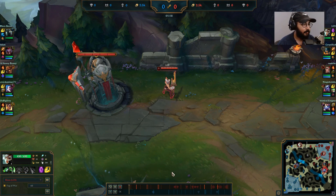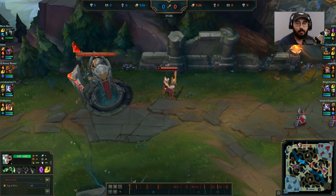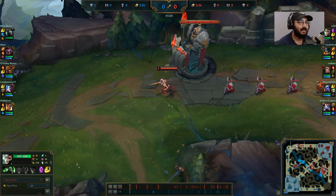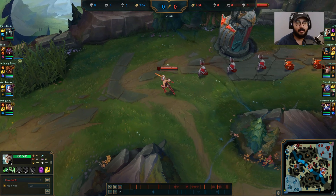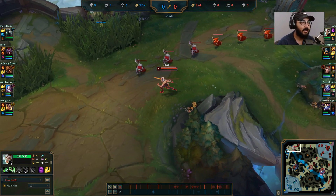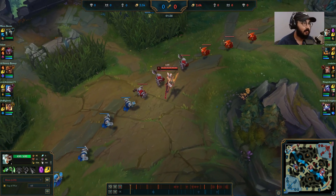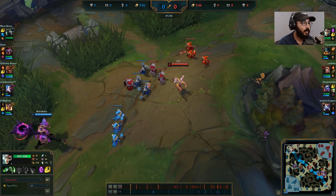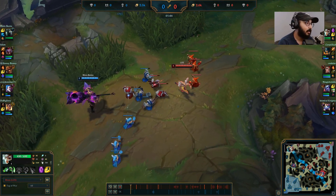Now let's take a look at the actual gameplay. I'm not going to show you the whole thing — just the first part of the laning phase. I do build up a big lead and then kind of throw it at some point because I start fighting him at six. His ultimate, if you don't know, isolates you and steals your stats, so he basically used the lead I got against him back against me. I think we do end up winning the game, but after laning phase I don't have as much impact as I should because I threw my lead.